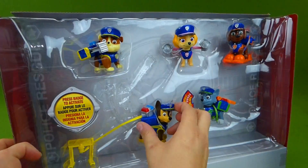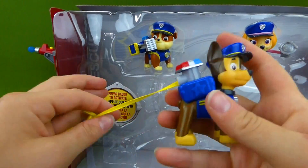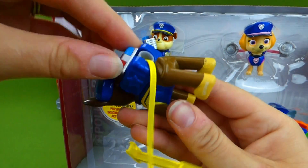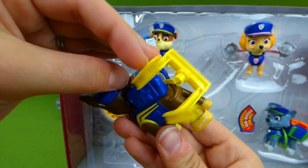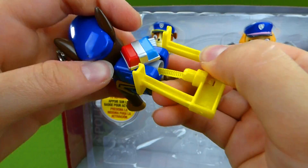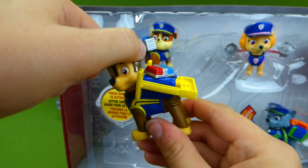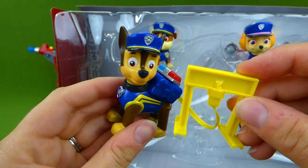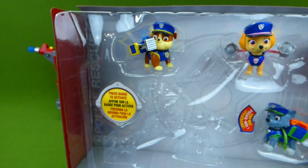And we've got Chase down here. Here is our Chase pup. Oh look at this — you twist this and it winds it back up. And it should go right in there. Ta-da! He's got a police barricade whenever he needs it. Stop! Don't go this way. The road isn't safe. Very cool.